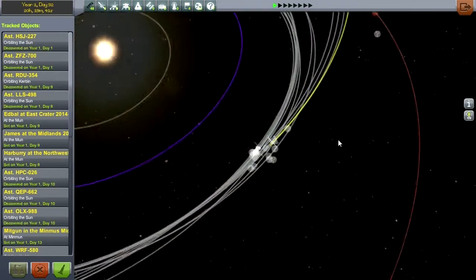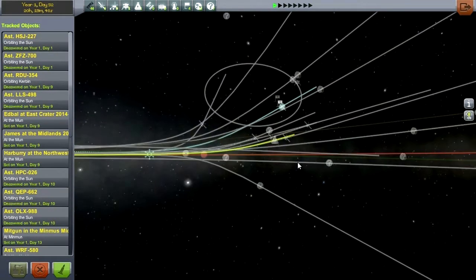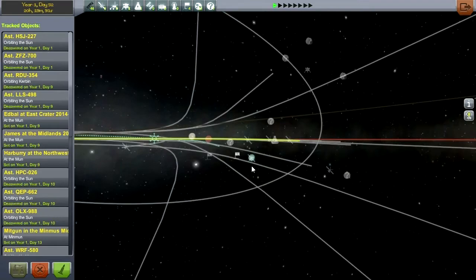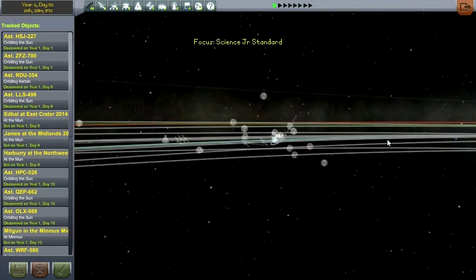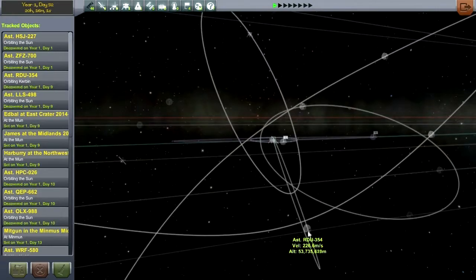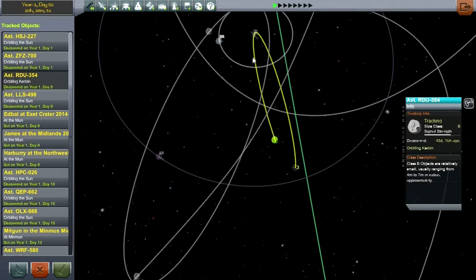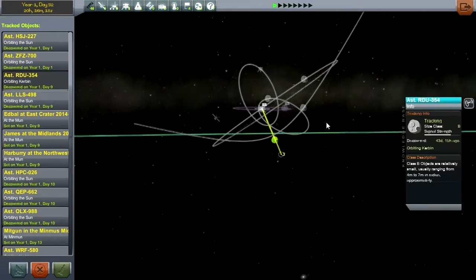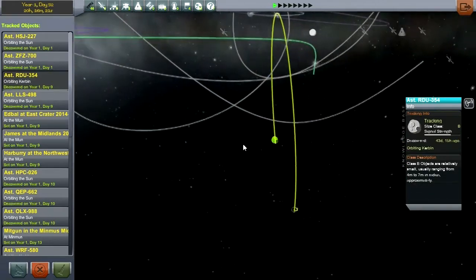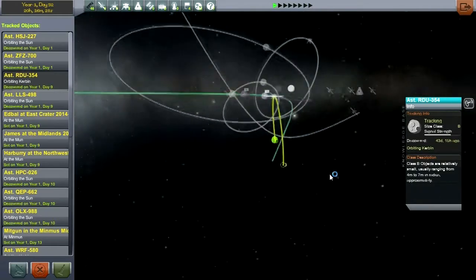It looks like it's fine, on a good trajectory. With consultation from Kerbal Scientists, we've decided that we probably don't need to bother with the asteroid that's coming in. This asteroid here is a Class B, and I think we're going to declare that Class B's do actually break up in the atmosphere and are not going to pose a problem. It's a bit too tedious to aim at every single asteroid that comes in, and Class B's at 4 to 7 meters really are so small that we can safely ignore them.